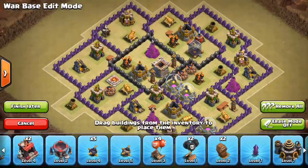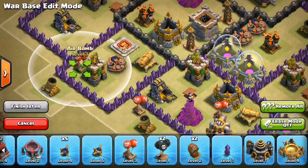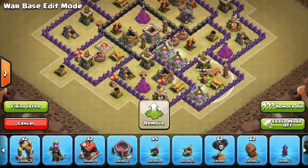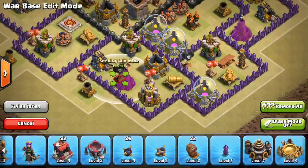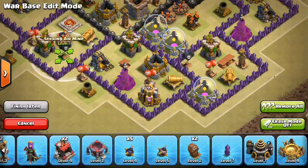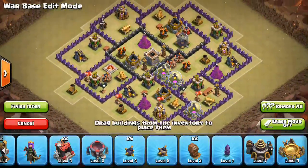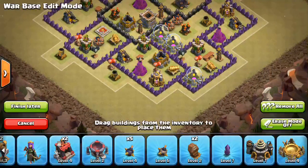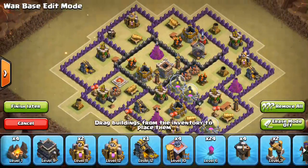I'm thinking they might come from the top and then try to use air stuff on the back side, so I'm going to completely saturate this entire side with air traps. I don't think they're going to use dragons, and if they do, that's kind of a victory — it means the base is doing something right on defense because it's making them unable to use hogs or valks. I'll take dragons if they want to come from the north. I'm more worried about ground attacks, because that's 95% of what you see at Town Hall 8, so you kind of have to sell out to one thing.